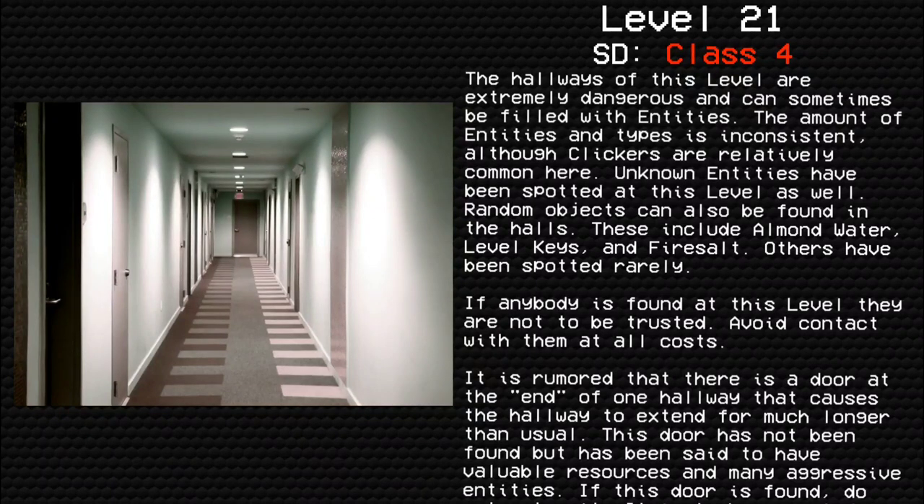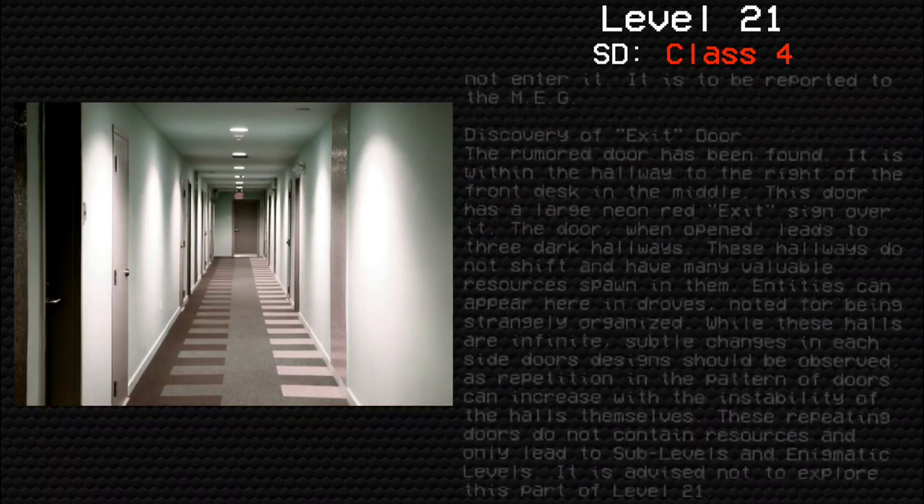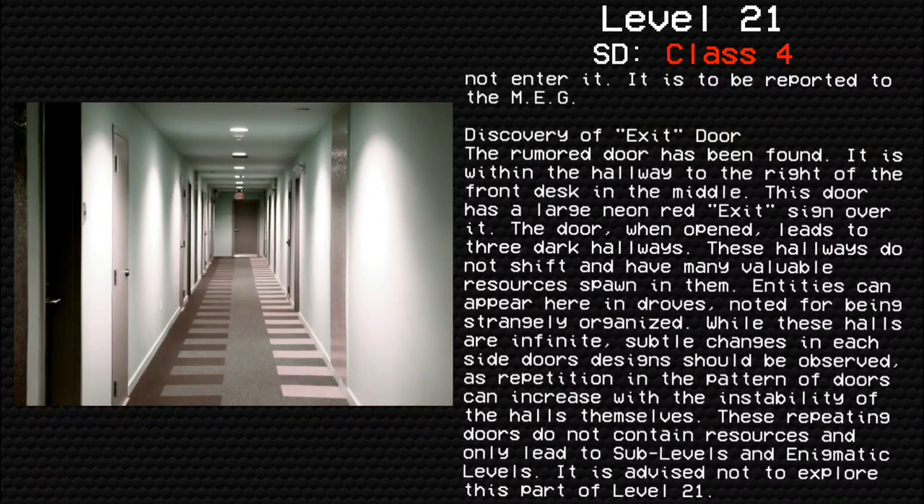If anybody is found at this level, they are not to be trusted. Avoid contact with them at all costs. It is rumored that there is a door at the end of one of the hallways that causes the hallway to extend for much longer than usual. This door has not been found but has been said to have valuable resources and many aggressive entities. If this door is found, do not enter it — it is to be reported to the MEG.